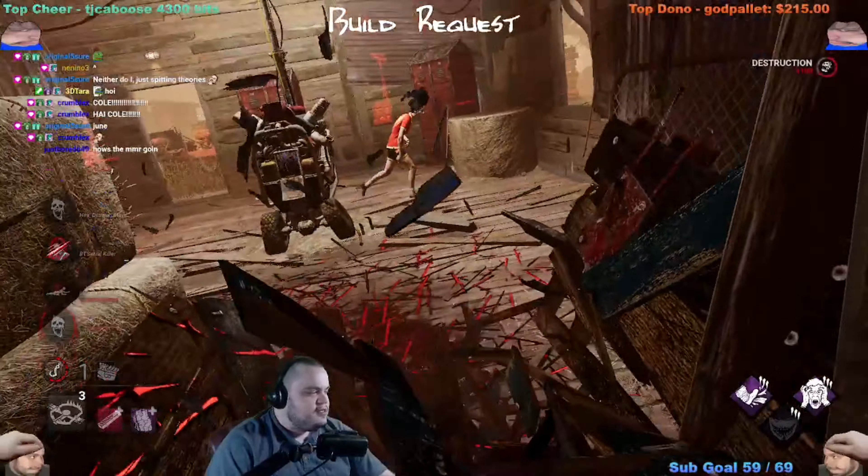This person isn't even worth chasing because I actually need somebody closer to death. Like in scenarios like this you don't want to start chasing a survivor you haven't already chased — you need to get somebody that's at least in their second state close to death. You can't really afford to go for the survivor that hasn't already been hooked yet because the game's not balanced around it.